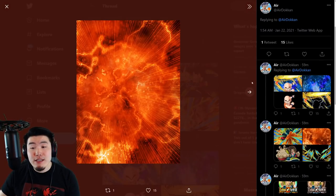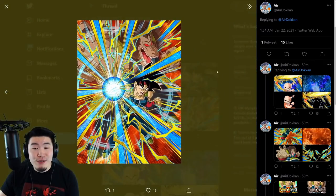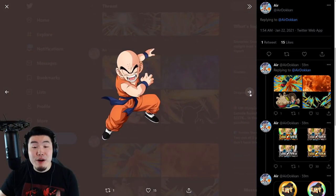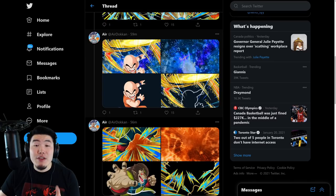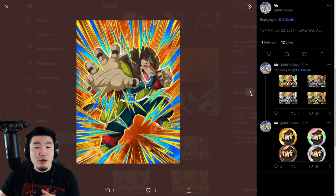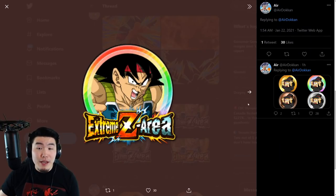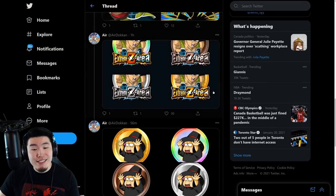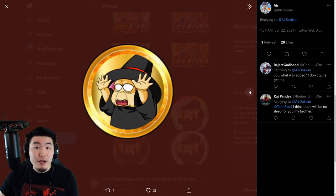We also have the dokkan awakenings as well as the extreme z awakenings for this free-to-play Grade A Bardock and this free-to-play STR Krillin. The Bardock is from the Bardock story event whereas the Krillin is available in the Baba Shop. We also have the great ape transformation assets and the extreme z awakening medals for Bardock available through his extreme z area events, and the Baba medals for the STR Krillin available in the Baba Shop as well.